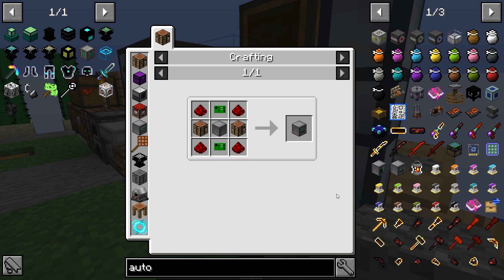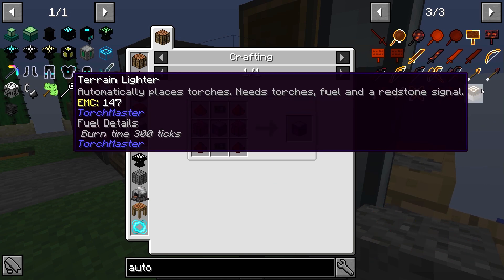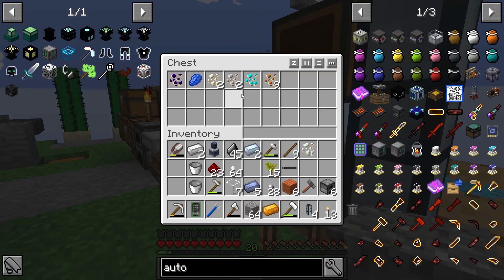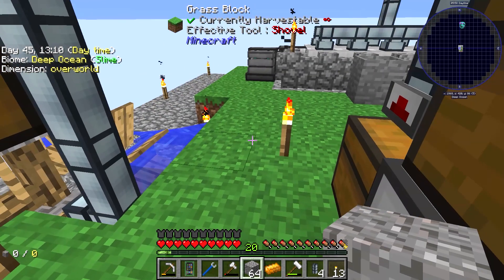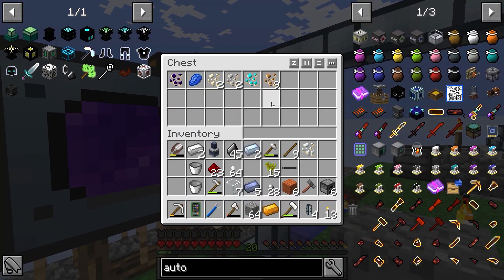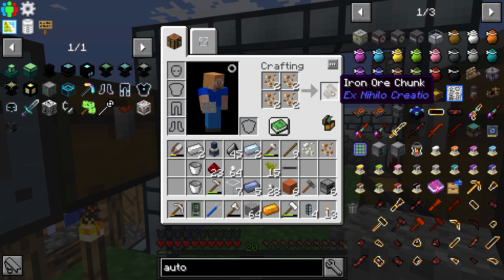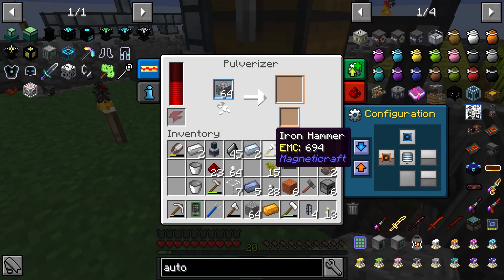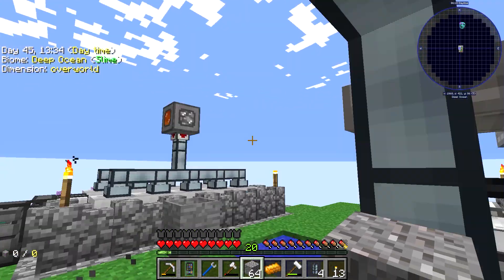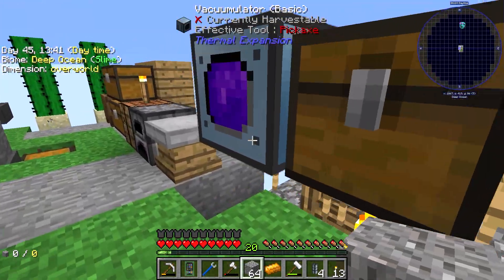Look, here's another one — crafting station. Because then we can combine these into the proper thing. Basically what we do is have the auto-crafter do this, we get this, and then have another pulverizer where we can just feed that into it and get double the materials. Right now I don't have the cobblestone generator feeding into this — it's slow right now.